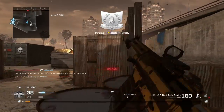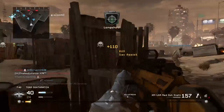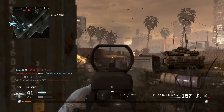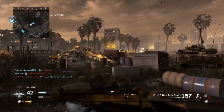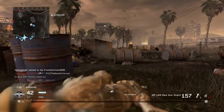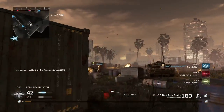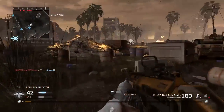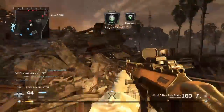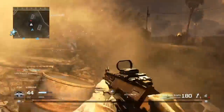We got ourselves a UAV. Another kill right there - we were one off of the airstrike. We could have got it with that second guy but a teammate decided to jack the kill - I'm just kidding, I would have done the same thing. I really can't even see him. He's laying down - what is the infatuation with laying down? I don't get why that's fun. But I got the Bog hill head glitch!